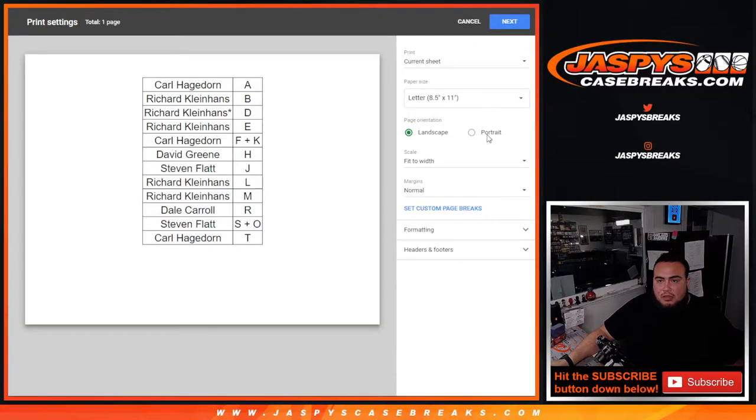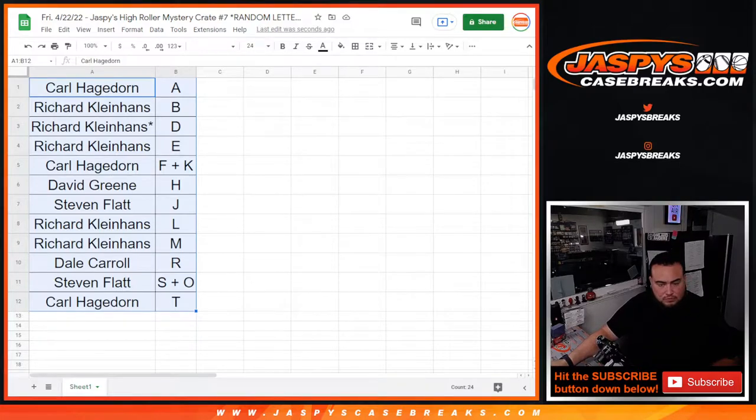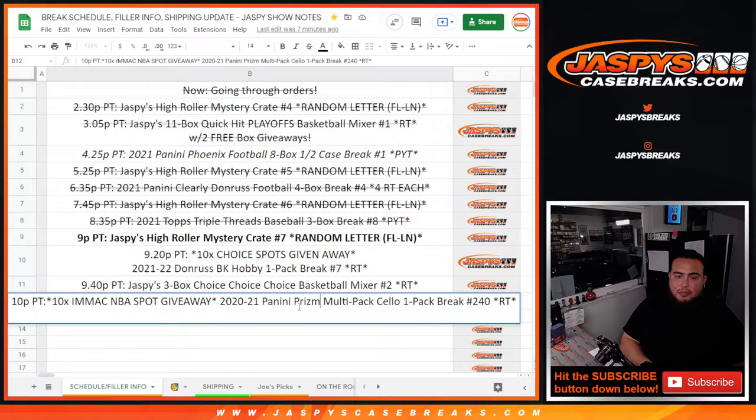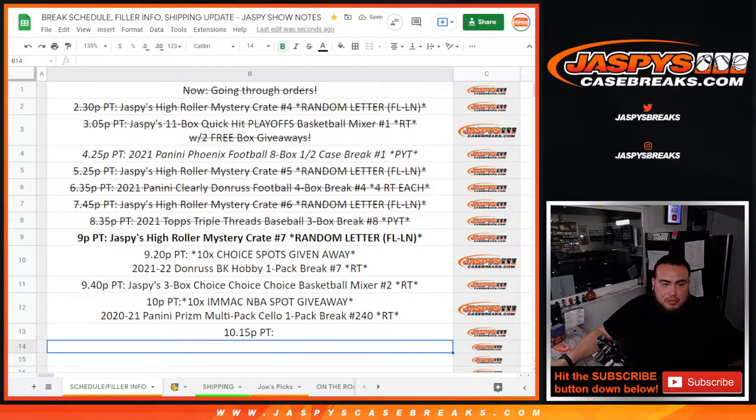Let's print out this list. Nancy did sell out that filler for Immaculate, but again, that's not going to sell out the break — we still have 14 spots remaining. So what I'm going to do is create another filler: four spots straight up and one more filler, just because it hasn't moved. Just remember, that does not sell out the break. I think the goal was to sell out just one filler plus 20 spots, but it hasn't been moving that way, so I'll post up another one right now.